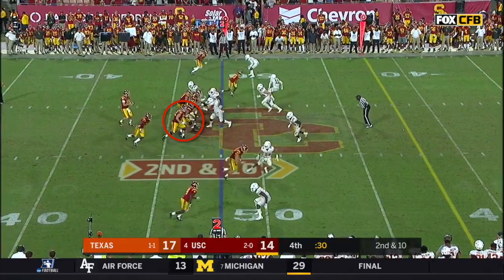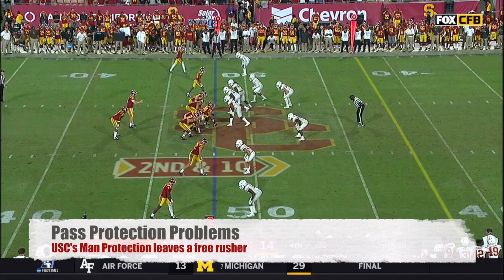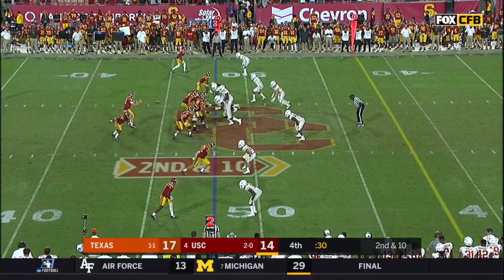This is going to leave the right side of the line with no one to block, while Texas has a free rusher coming from the left side. The overload isn't necessarily the problem here — the actual problem is USC's protection scheme. It looks to me like USC's in a man pass protection, which means the center is going to be responsible for the guy directly across from him, and the left tackle and left guard are going to be responsible for these two defenders. That's going to leave no one left to block the outside-most rusher, and he's going to come in free.